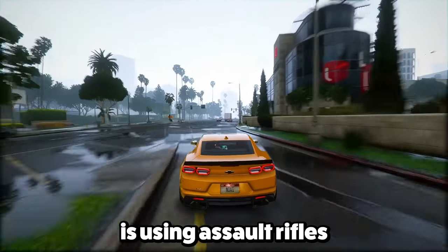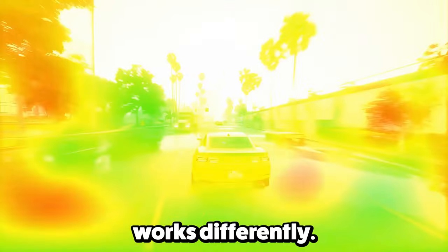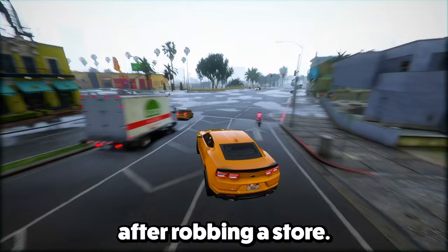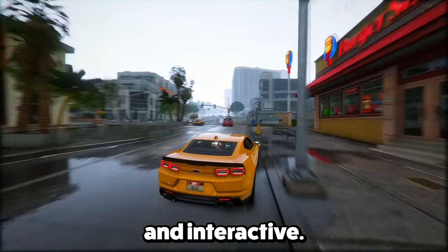Feature 20: One new gameplay feature that stands out is using assault rifles while inside a vehicle. It's going to shake up how players handle combat. Feature 21: Money in GTA 6 works differently — you don't just magically get more cash in your bank account after robbing a store. Instead, you physically grab the cash from the store counter using a button, making the whole experience more real and interactive.